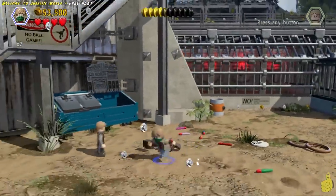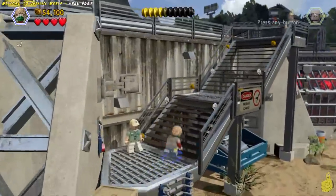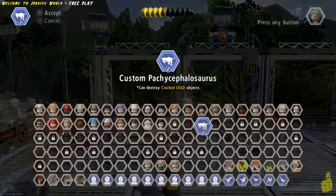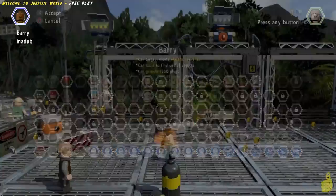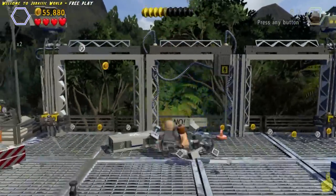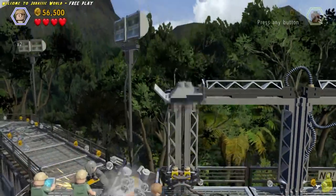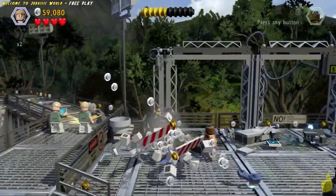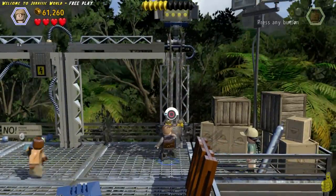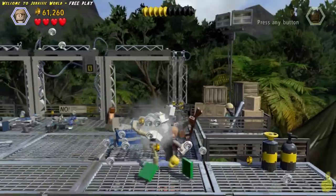You need a dino dung diver — somebody that can handle digging in some poop — to go dive in and get that purple stud inside that dumpster before heading up the stairs. If you watched the story videos or played story mode, you probably remember this section where there are three total lights up top: the middle one needs to be grapple hooked down, and the right and left ones need to be cut down with either Alan or Owen. We're gonna get our cut on, head over to the right side, and grab a bunch of studs along the way too.